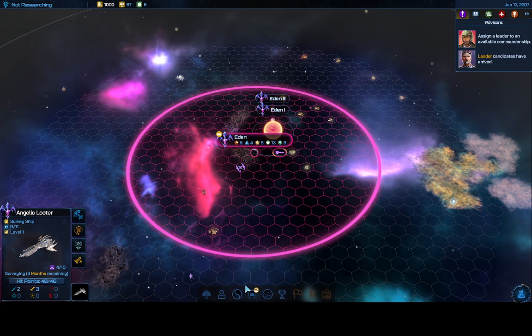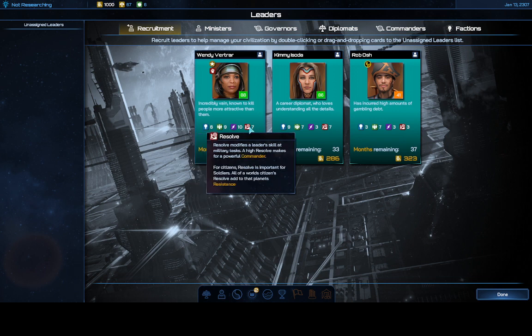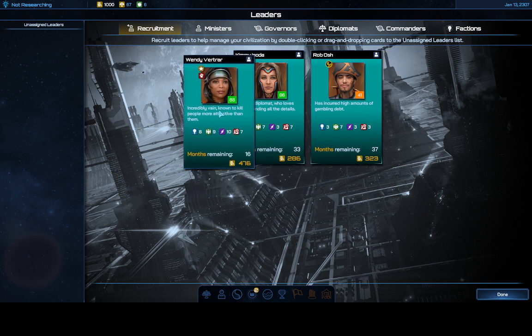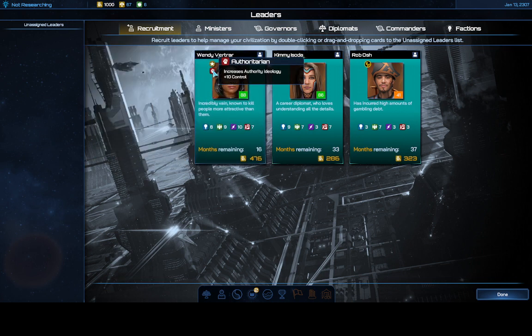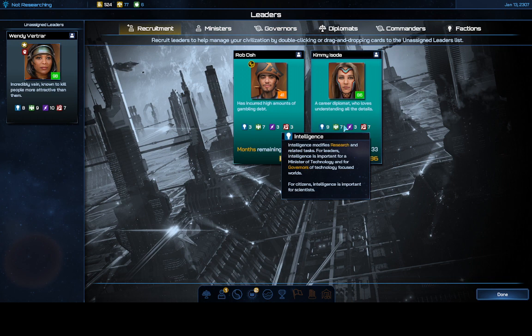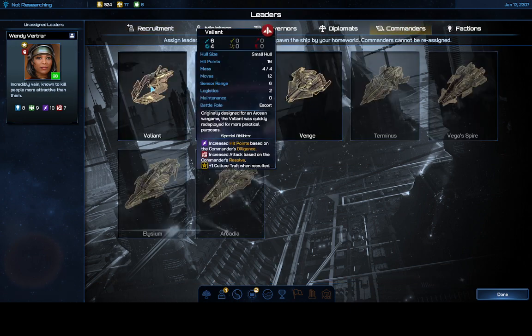Now let's talk about leaders. I have three available. The things I like to look for are Diligence and Resolve — those are the two important stats right off the bat. I'm not doing great on those, but this leader at 4-7-6 is the best I have. She's charismatic with plus 3 social and plus 2 persuasion, plus she gives me 10 extra control when recruited. I'll take her even though she costs almost half my money.